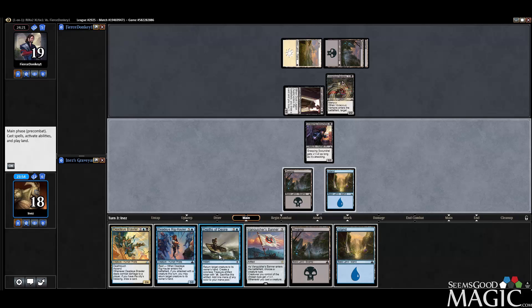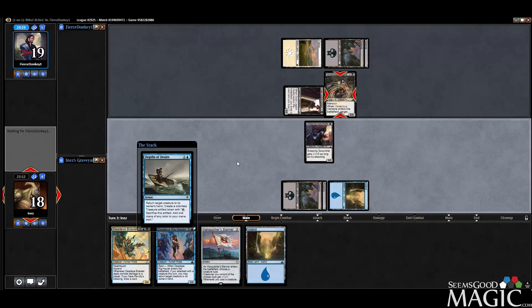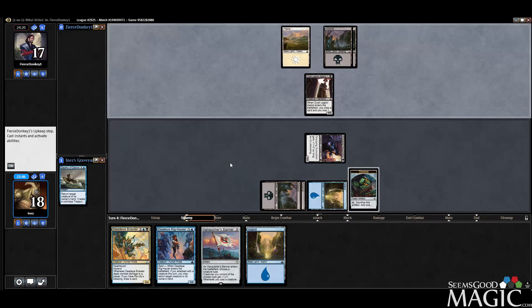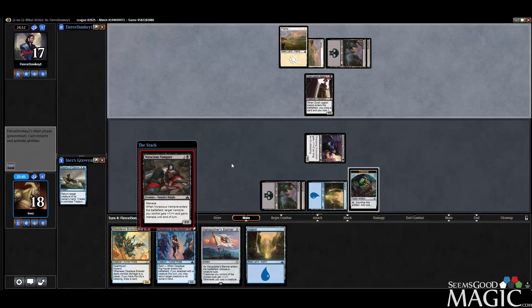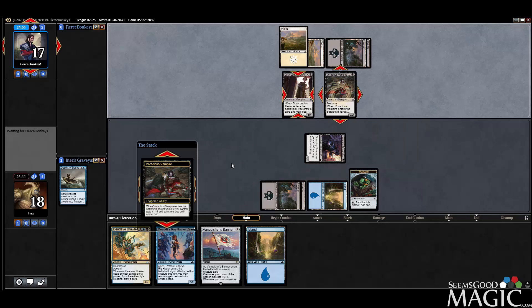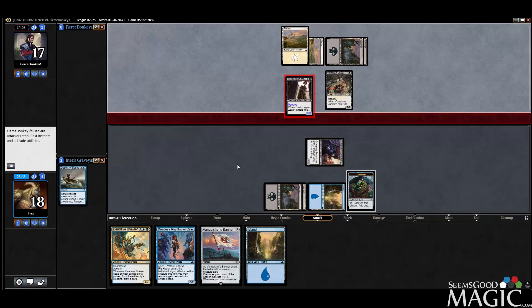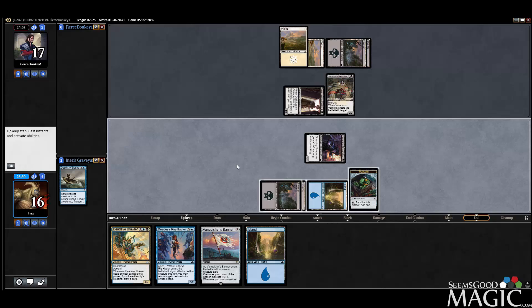Because then I can at least play Banner next turn. We're going to Depths the Vampire and attack, and then play Banner next turn into Righcaller, probably. They left open the Dreaded Vampire Zeal mana or Moment of Triumph, but I still think we attack.